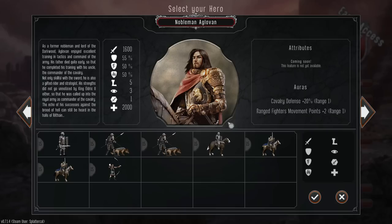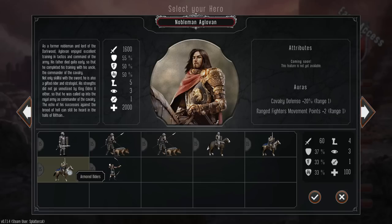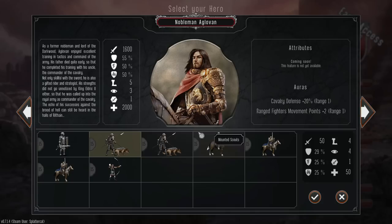We're playing as Nobleman Aglavan. He's got what looks like 1600 melee attack and 2000 health. There are a number of stats for all of these units, and you can go through all of them. The number on the left is how many you have in that formation, squad, or platoon. So we've got mounted scouts, armored riders, some bowmen, a couple of guys with dogs — basically a very light expeditionary force right now. The only real backbone are the two units of heavy cavalry.